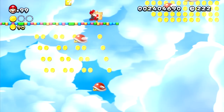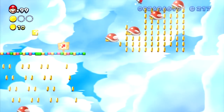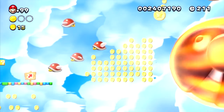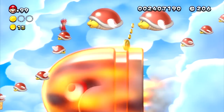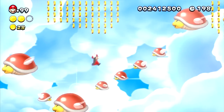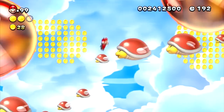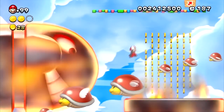You'll notice me losing and gaining lives, but I keep my life counter at 99 except for world 7 which I end at 98. For this last star coin, you just gotta wait for the parabeetle to drop — though an easier way is to get on one of the giant parabeetles and let it drop. By doing this you'll be able to get the second star coin easily.